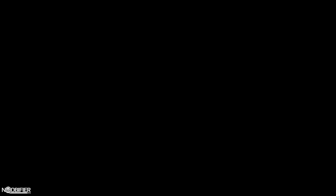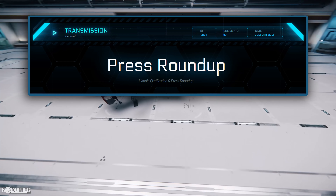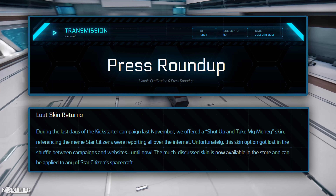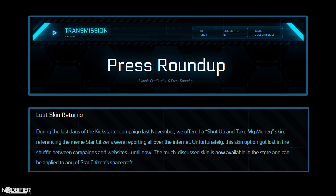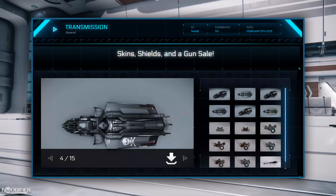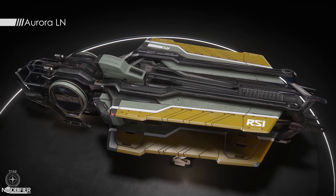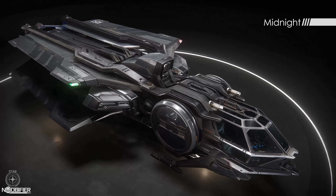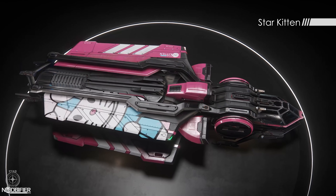Let's begin. The oldest reference to paint was July 2013 with a press release — the 'Shut Up and Take My Money' perk. This was followed up on the 8th of February 2015 as the second and third skin for the Aurora: the Pirate skin and the Operation Pitchfork skin. Those three are the oldest record of ship customization and they date pretty much to the start of the project. As a note, these were recently updated and reworked for patch 3.5 when the Aurora received its latest refresh.